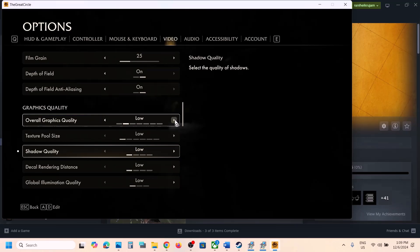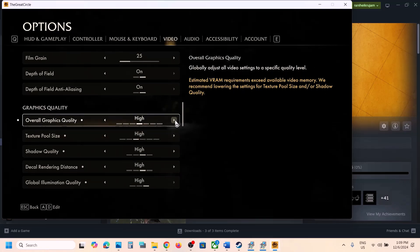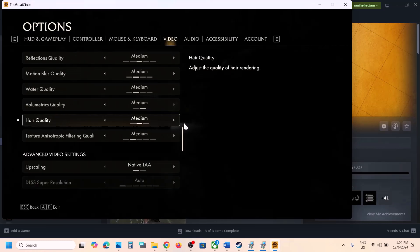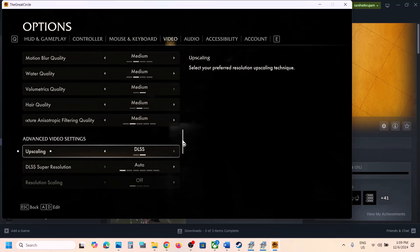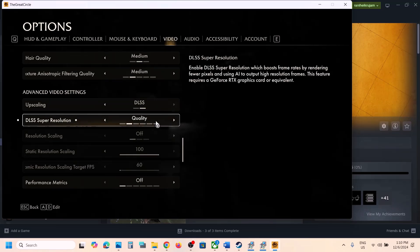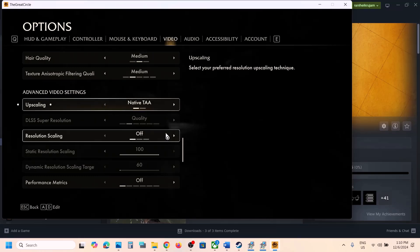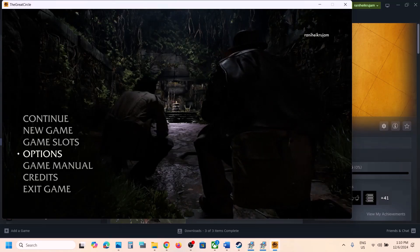Scroll down to Graphics Quality settings. If it is set to Ultra, Supreme, or Very Ultra, try lowering it to High, Medium, or lower. Also scroll down to the Upscaling setting — if you are using DLSS, set it to Quality. Otherwise you can set it to Native TAA. Apply all the settings and then check performance.